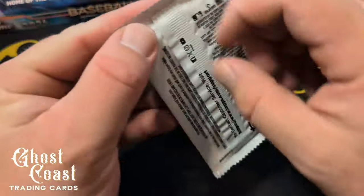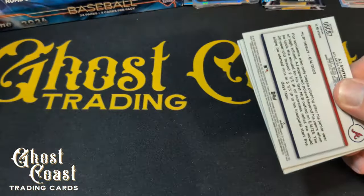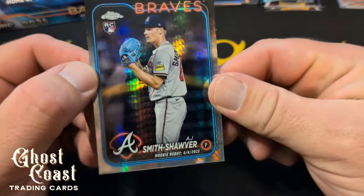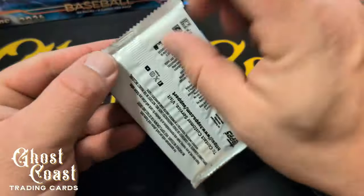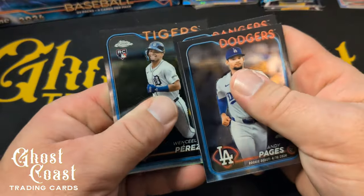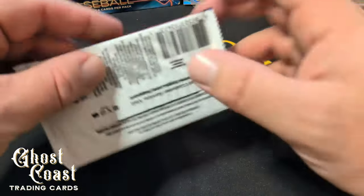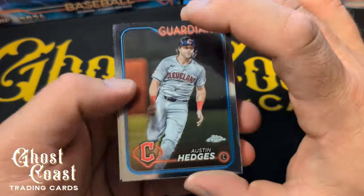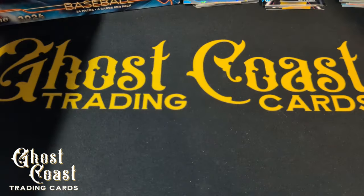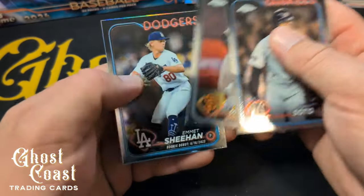I've been on a roll pulling some bangers. Jordan back just sitting there — go look at my compact box video of Stadium Club Chrome. And an AJ Smith-Shawyer prism for the PC. Pahis, Langford — stuck together. Judge All-Star Game. Ryan Reynolds All-Star Game. I can't believe my first super fractor is a PC card — that is crazy.